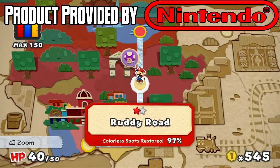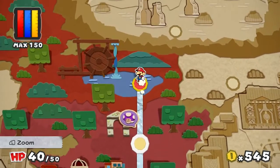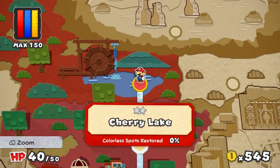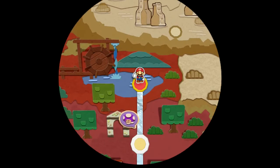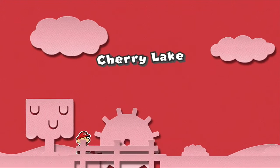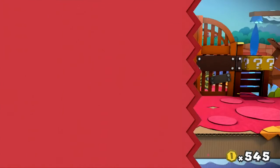Alright folks, we continue on with more of Paper Mario Color Splash. We've already completed Ruddy Road, and now we move on to this area right here, Cherry Lake. So let's get ourselves started, shall we? Special thanks to Nintendo for providing me a copy of this game, and we're gonna be in for quite a ride. I can tell for certain this playthrough will be a long one.